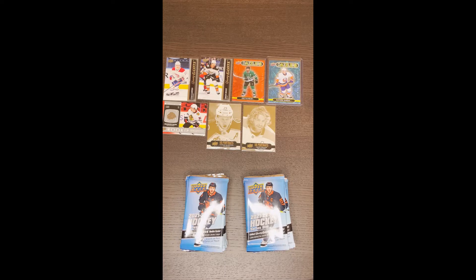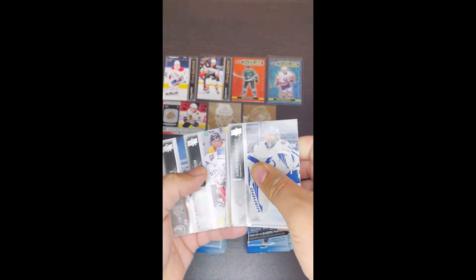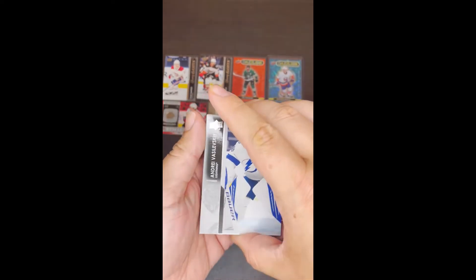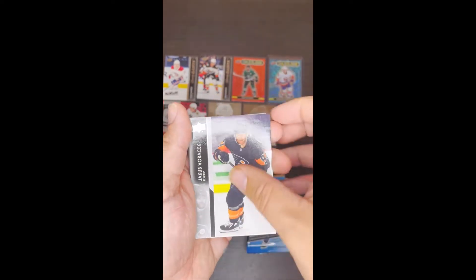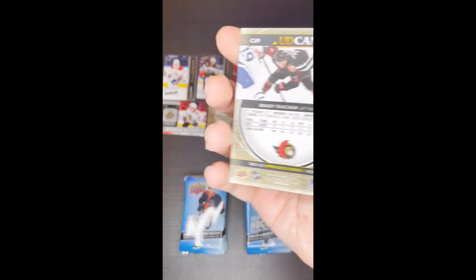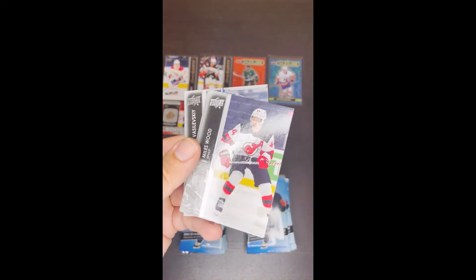I looked at my local store and they've been selling them on Amazon — they're more expensive than if you just get them at the store. Riley Smith, Chris Kreider, Roinders Lee, Andre Vasilevskiy, Jack Campbell, Jacob Voracek, and a UD Canvas Brady Tkachuk. It's all cut off there — this is the cardboard insert for these cards — and a Miles Wood on the end. So our first UD Canvas pull.